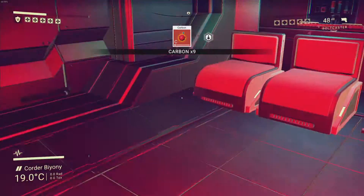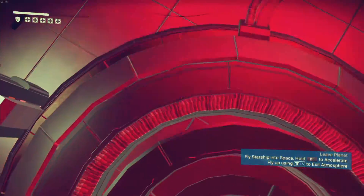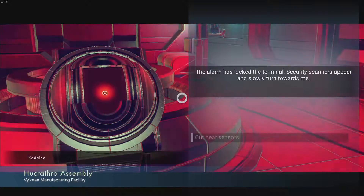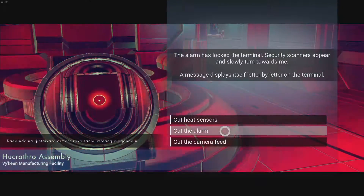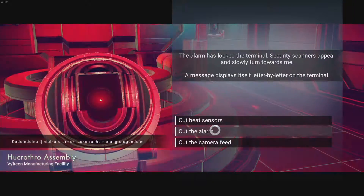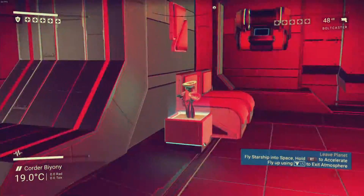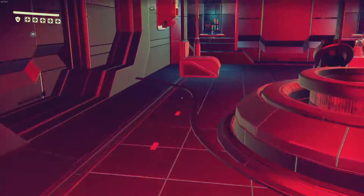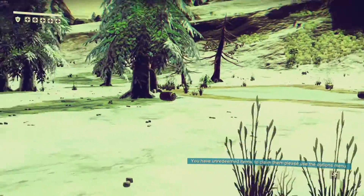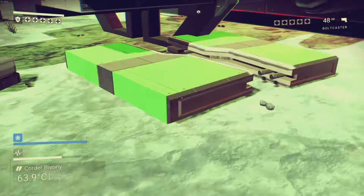Oh, I can make that — reload accelerator sigma. Claimed all this stuff here. What's in the hole? Nothing. The alarm has locked the terminal. Security scanner is very slow. Cut the heat sensors. Cut the alarm. Cut the camera feed. Oh crap — I failed. I didn't know the words. I guess I suck at that. Probably gotta learn the language a little bit more, and then I'll be able to decipher what it's saying and answer that question accurately.